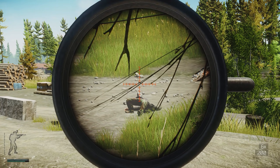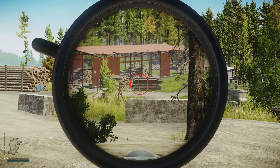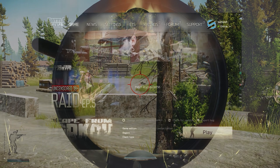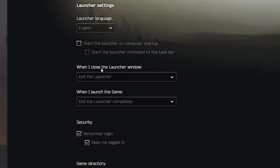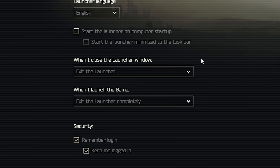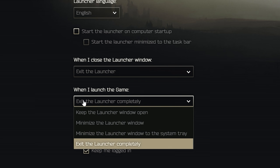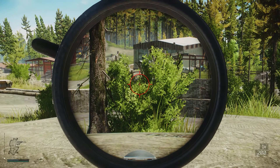Once you download Tarkov and open the launcher for the first time, the launcher has a few settings to help improve FPS and reduce stutters. Click settings at the top middle of the launcher window. For 'when I close the launcher window,' make sure 'exit the launcher' is selected. For 'when I launch the game,' select 'exit the launcher completely.' These settings ensure the launcher isn't running in the background while you play, freeing up system processes for a smoother experience.